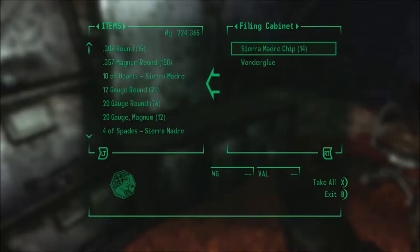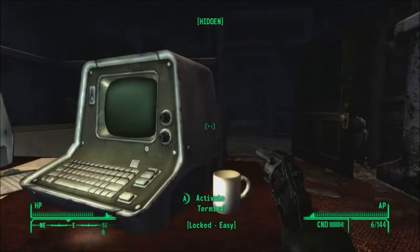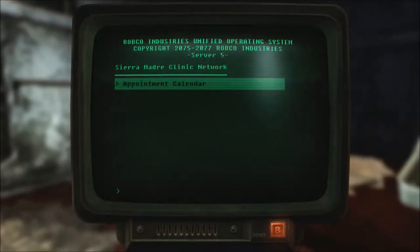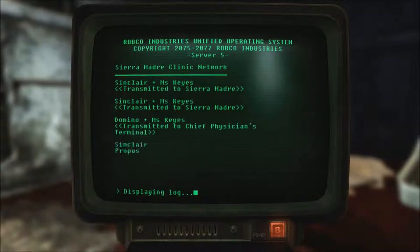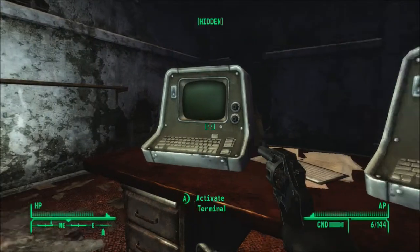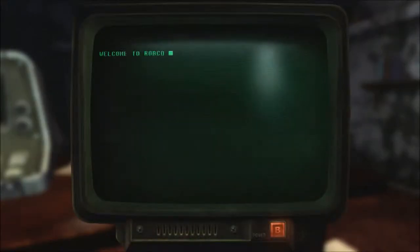That whirring is also really, really bad. It feels like I'm in a dentist's office, which I haven't gone to in a while — I should probably do that. Terminal and terminal. I don't know why he has two of them, but alright. Appointment calendar: Sinclair and Miss Keys, transmitted to Sierra Madre. Sinclair, Miss Keys. Domino, Miss Keys. Sinclair proposed moving one autodoc to the casino and scheduling visits. Sinclair agreed.